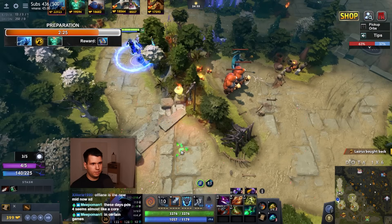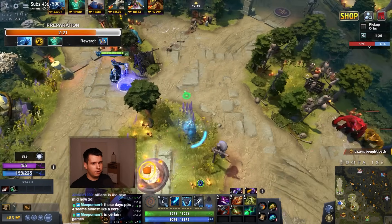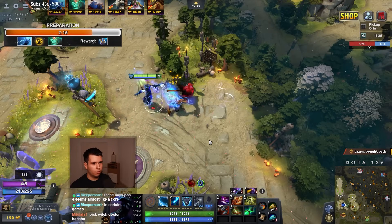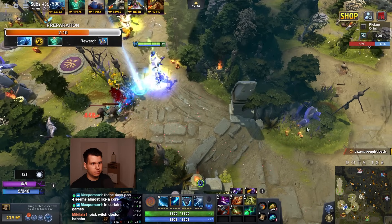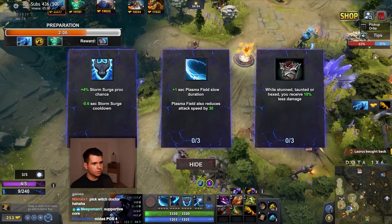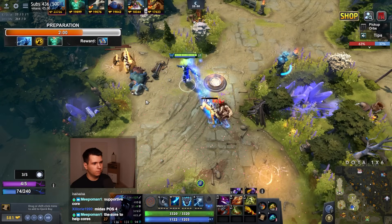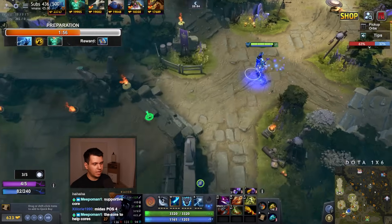These days position 4 almost seems like a core — it literally is, it's becoming a core. At TI 12, because the games are going so long, teams are picking really greedy position 4 heroes and then buying Hand of Midas on them really early on. They rush Hand of Midas because they know the games are going to go for such a long time that eventually they'll actually take on somewhat of a core role. We saw that with Ancient Apparition and Earthshaker earlier.